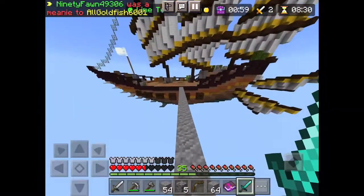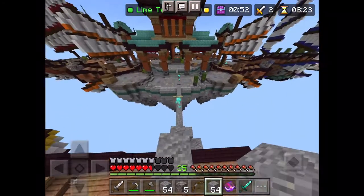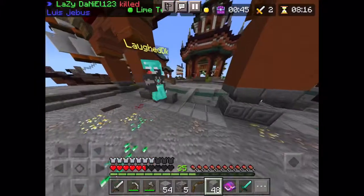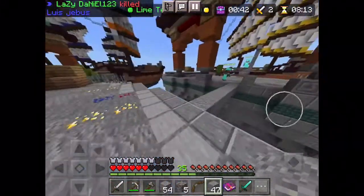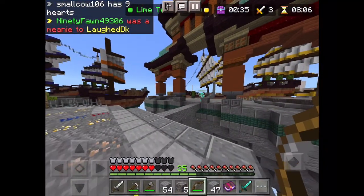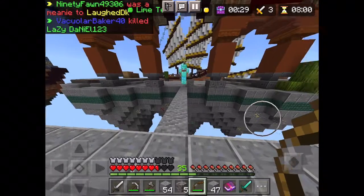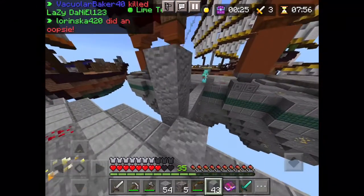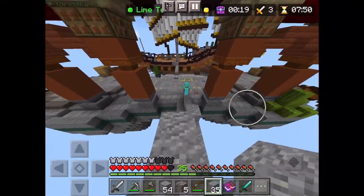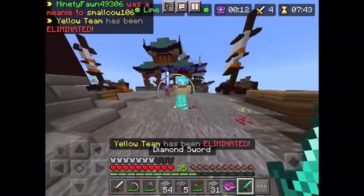Why does 75 percent of yellow team have bad armor? I'm actually gonna tower because I'm not ready. I placed the block - you can't say I didn't. I shot that person. I have more health, I definitely have more. I would like you to get away from me please. This is bad - oh, he nearly made it. I'm not too low to fight this guy, I don't think.